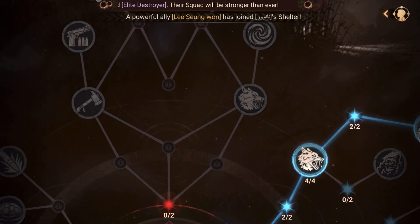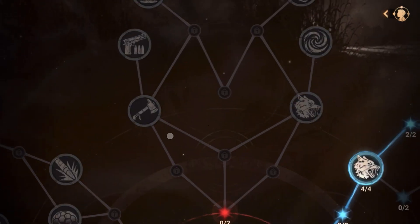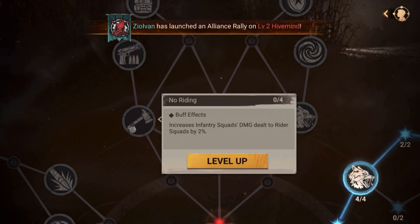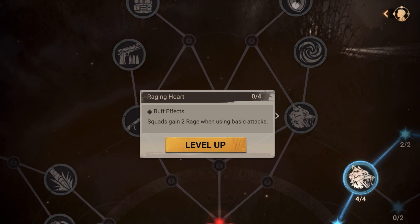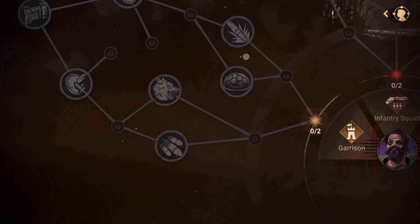Coming down to the infantry tree: I might not go for the garrison tree since I usually use Charlie on the field. So I'll go into the infantry guard path, skipping riding nodes. If you are going for garrison, taking extra defense makes more sense — if someone is attacking your base and you get below 50 percent, having extra defense helps. But since I'm not going the garrison route, I won't take that path.